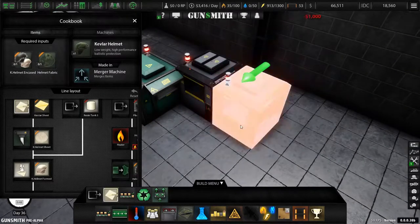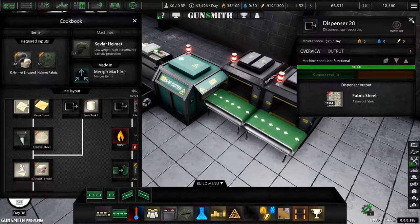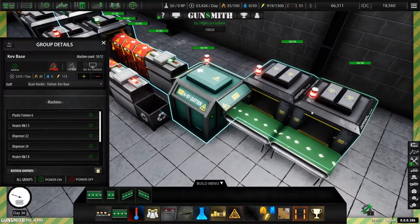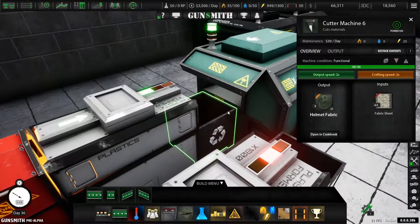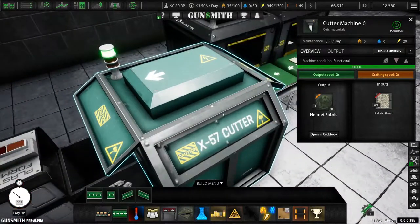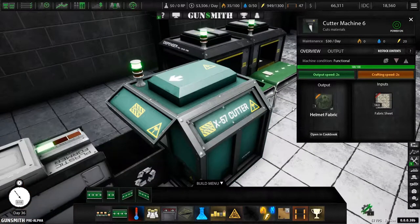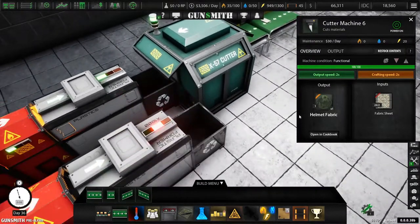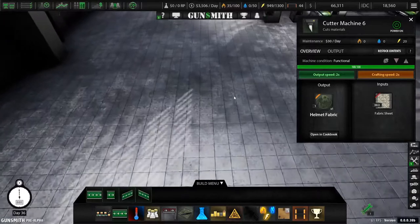We're going to do the double-wide here because I need to make sure we're producing plenty of kevlar. Line control — kev base — add, add, add. Two seconds for helmet fabric. Okay, it looks the exact same — I was a little curious and confused, but okay.